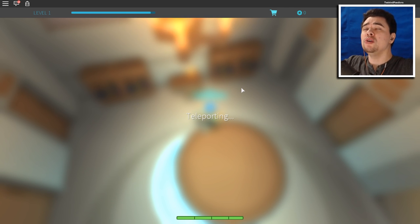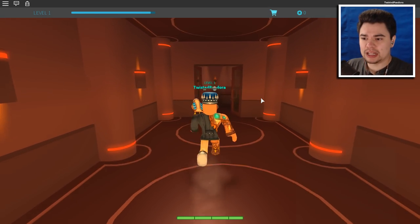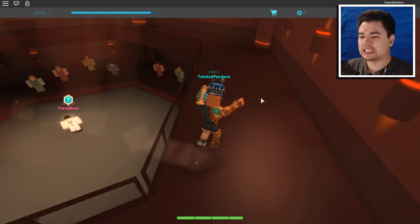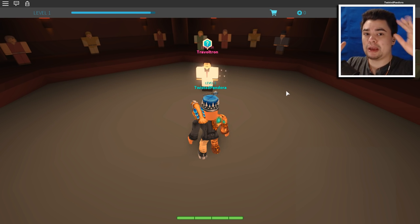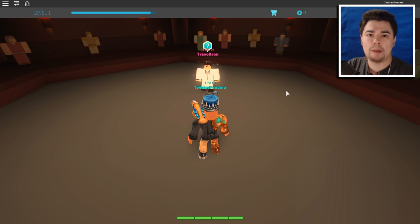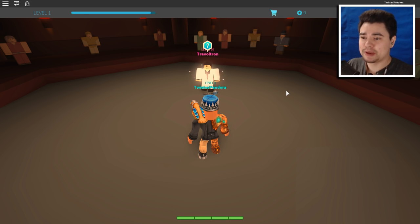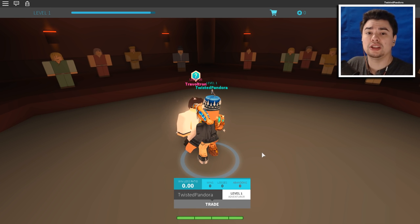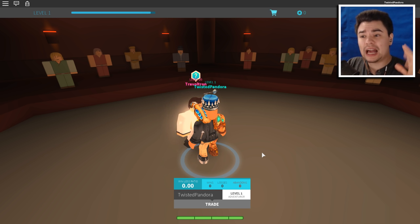Walk through the door and you get teleported to the final world — it has an 80s disco dance vibe. Talk to Travolta and he'll challenge you to a dance battle. Get your fingers ready on the directional keys — up, down, left, right — and hit them at the right time. It's like Dance Dance Revolution with arrow keys falling down. If you get under 85% accuracy you'll have to battle him, and at level one you won't win. Be sure to watch my last video for more detail on the dance battle.